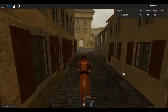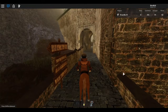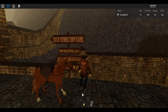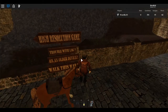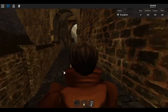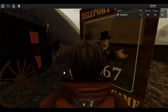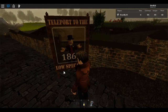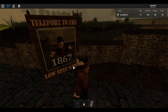I think I'll go for a wander on horseback for speed through the city gates and see how else you can travel around the city. Here I am at the spawning position and there's a sign. Let's just dismount off the horse by pushing the Shift button so I can have a quick look at the sign. It says: high resolution to my left, or trouble with lag — are you on an older device? In that case, walk this way.